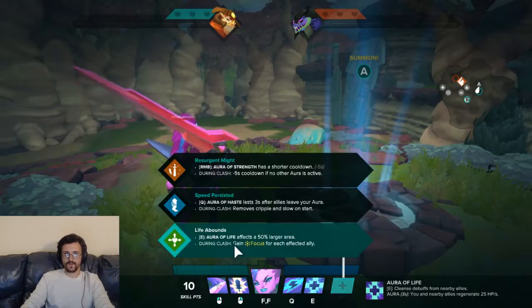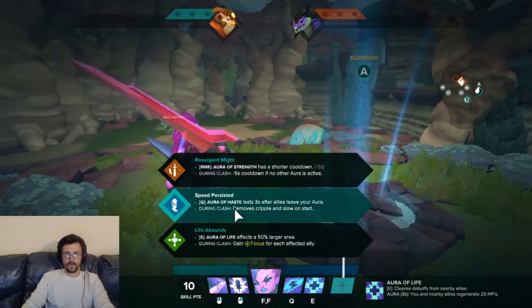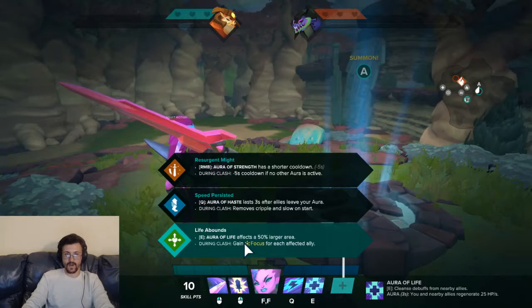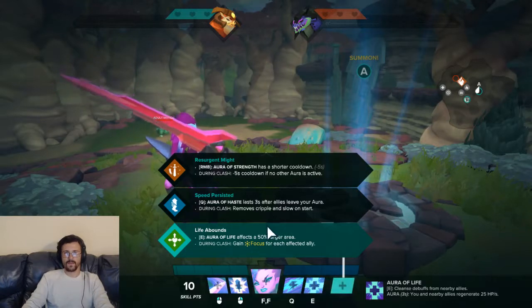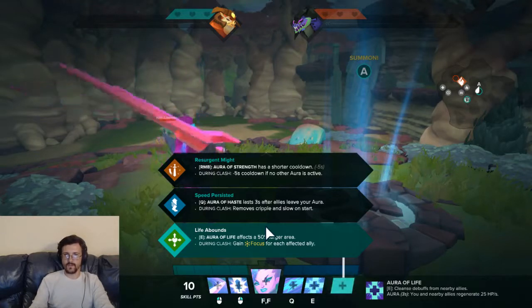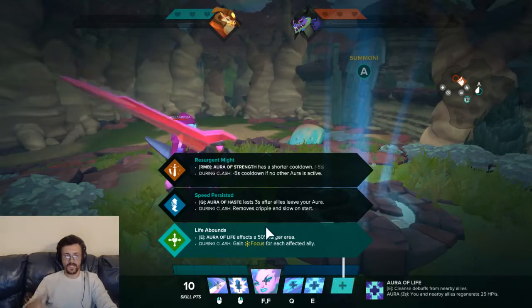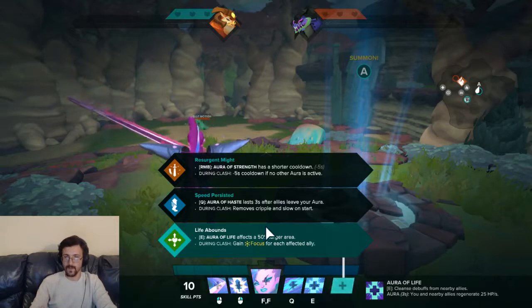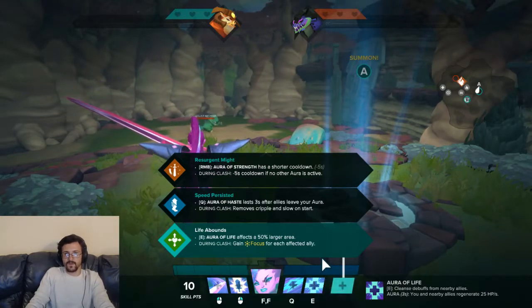Now we go with regular passives and increases. We can have Aura of Strength with a shorter cooldown, which is negative 5 seconds. We can go with Aura of Haste lasting 3 seconds after allies leave your aura. Or Aura of Life affects a 50% larger area. These are interchangeable and preference, almost entirely — mainly because you're going to be reducing the cooldowns of your abilities exponentially anyway. So if you need to do more damage, Resurgent Might. More healing presence, Life Abounds. If your team doesn't stay in your auras, go Speed Persisted. Overall, I don't feel there's an actual meta choice for this.